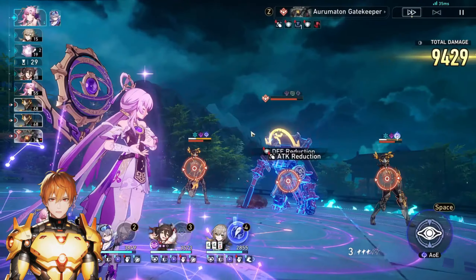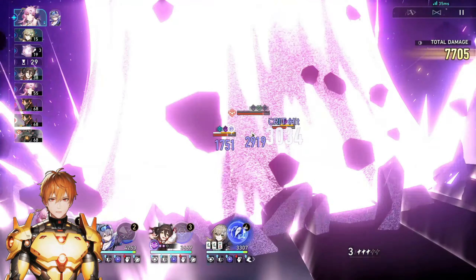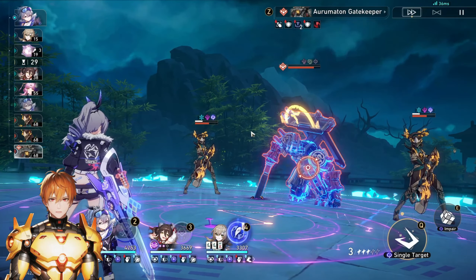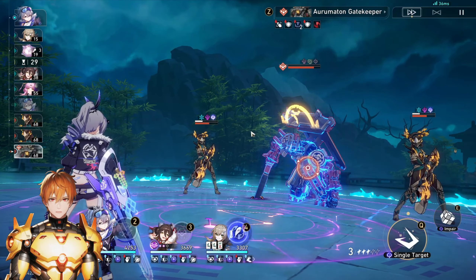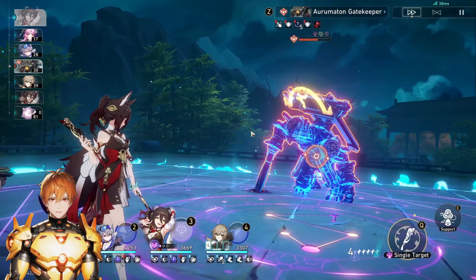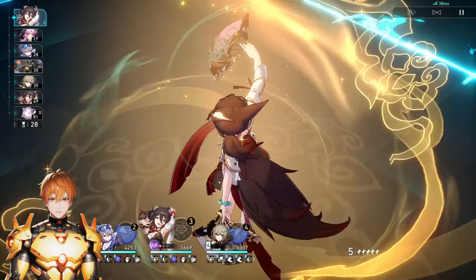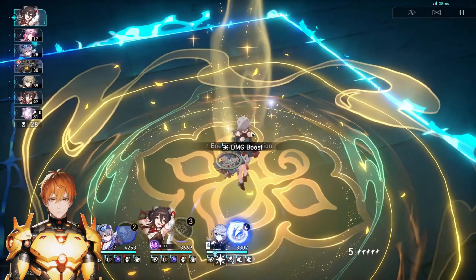I personally recommend not hyper-focusing on reaching 180 break effect if you end up missing speed stats. The speed breakpoints are: the lowest is 134, then 143 which is also fine, and if you can manage to reach 161 that would be great — but I don't see that being easily achievable for free-to-play players, especially when you also want a lot of break effect. So if you get close to 180 break effect, say 150–160, and then have 143 speed, that's a solid balance.